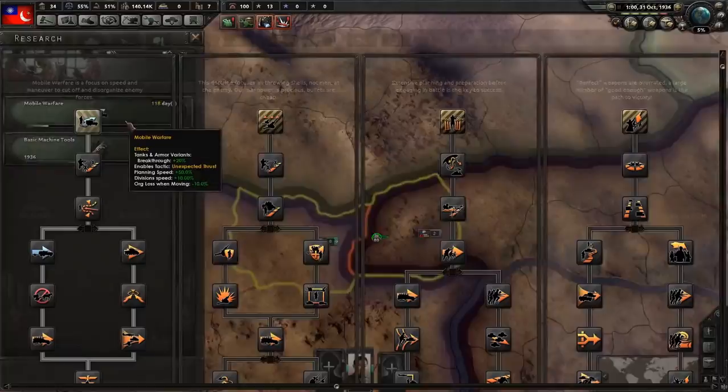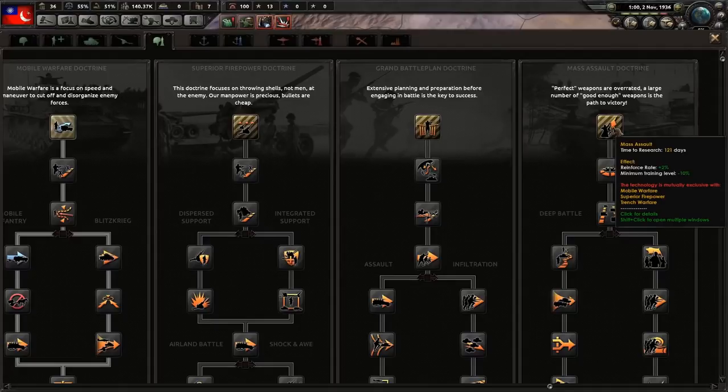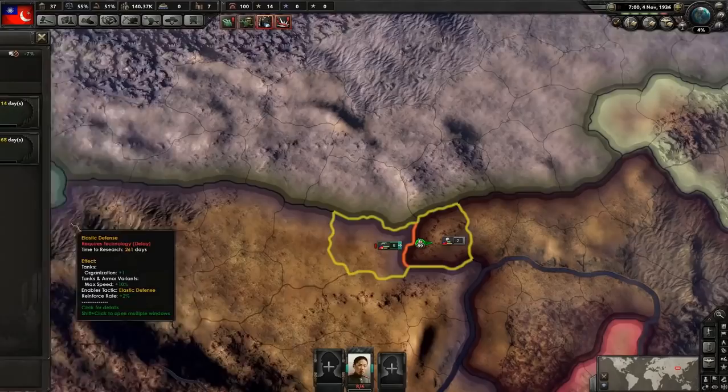I tested this with mass assault, with superior firepower, and with mobile warfare — and out of the three, mobile warfare was the most effective. There is one thing that makes mass assault quite good though: the plus 2% reinforce rate. Remember — soft attack, reinforce rate, organization. You do get that 2% reinforce rate back on elastic defense, but that's quite far down the tree.